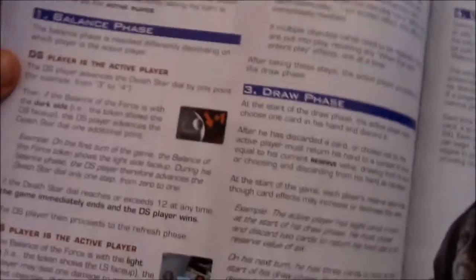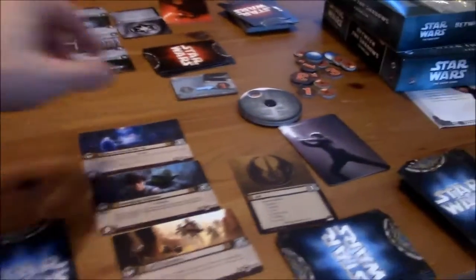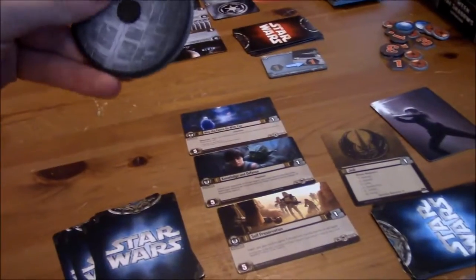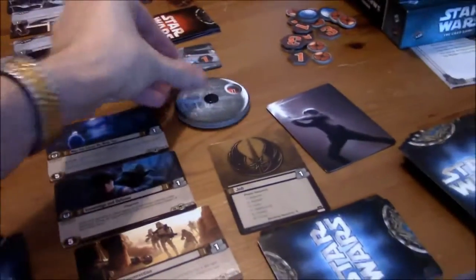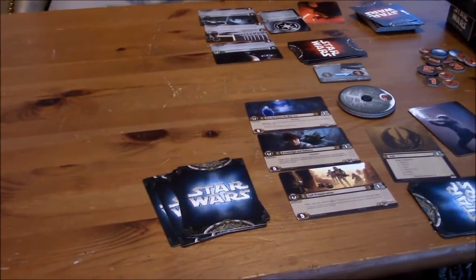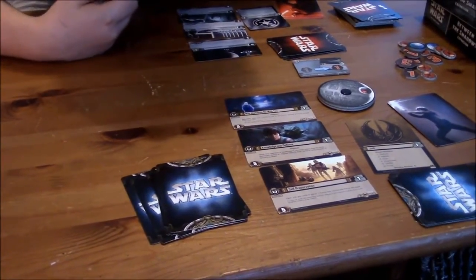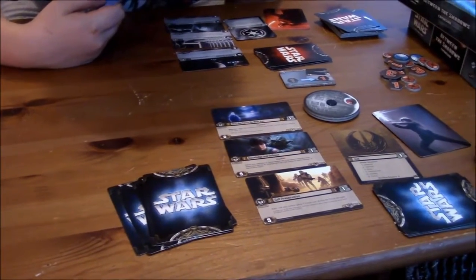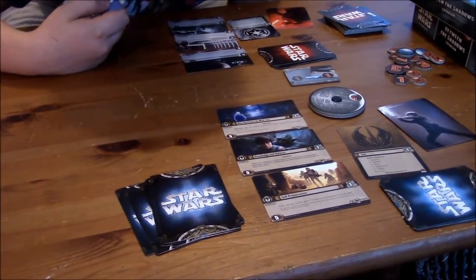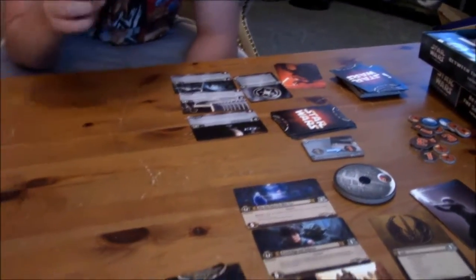You've got different phases here. There's the balance phase. The game starts on the light side of the force, which is what I have going on over there. But even still, we're going to go ahead and increase this by one — so you've already got your Death Star counter up by one point. After that, the refresh phase: go ahead and take one focus token away from each card in your play area. If you have less than three objectives, go ahead and draw one.